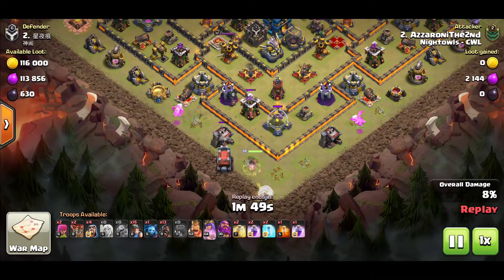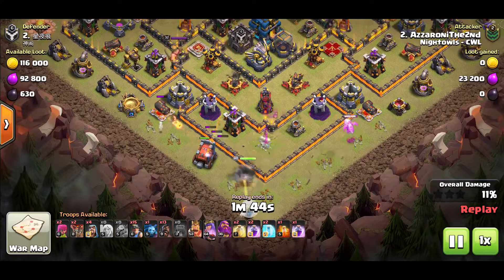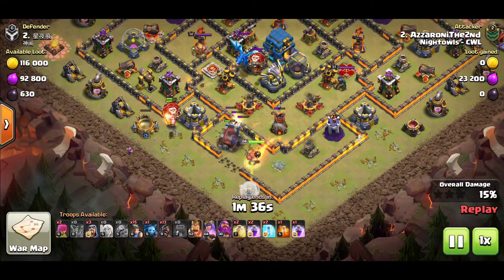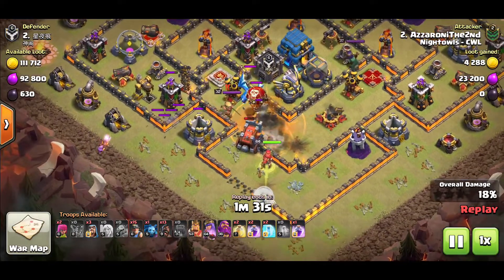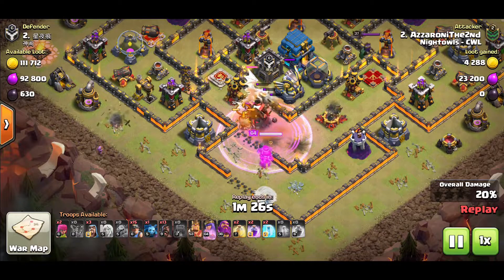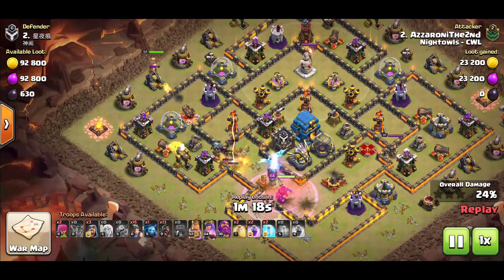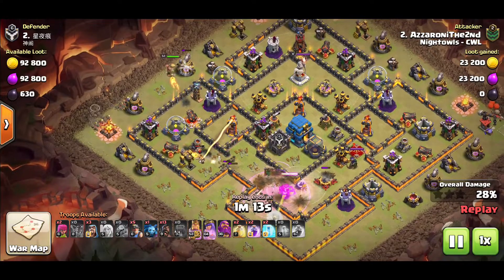My queen is committing to the left side of the base. If you're attacking from a specific corner, make sure your queen decides where she wants to go before placing down your wrecker - if she goes the other way it's not the end of the world since the wall wrecker's job is to get the CC regardless. The CC goes down, the wall wrecker goes down, CC comes out. I have valkyries in the clan castle this time. Queen's pushing in, taking down the e-drag, and now I'm ready to set up pathing for the hybrid.